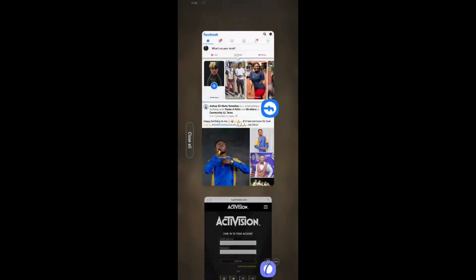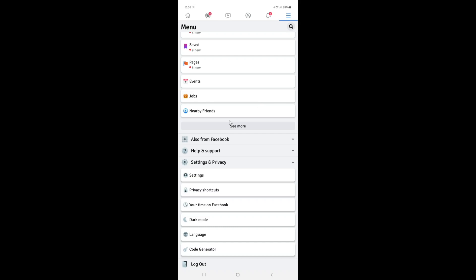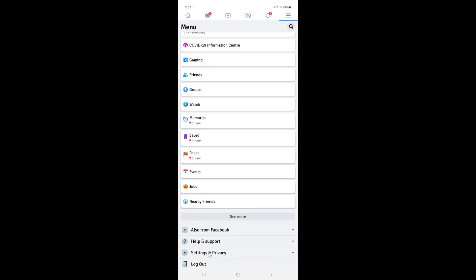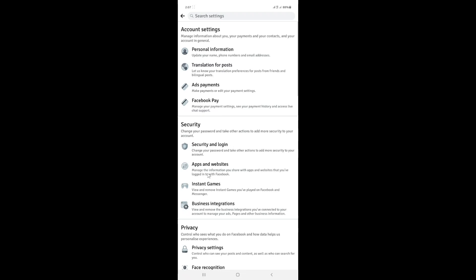Now we go to Facebook. If I want to open my Call of Duty account going forward, I'll use the Activision account. But first, let's go unlink the Facebook account. When you come to Facebook, click on the three bars and scroll down. You'll see 'Settings and Privacy' — click on that. Under 'Settings and Privacy,' click on 'Settings,' then click on 'Apps and Websites.'